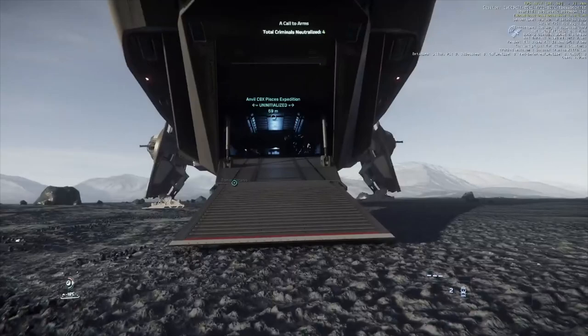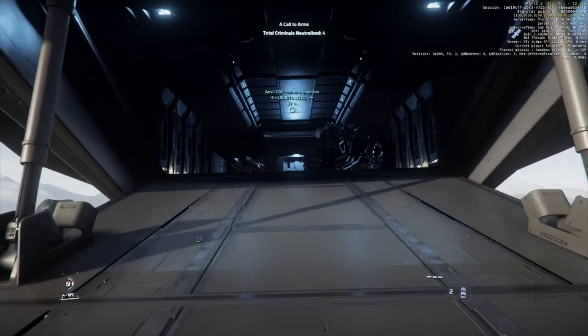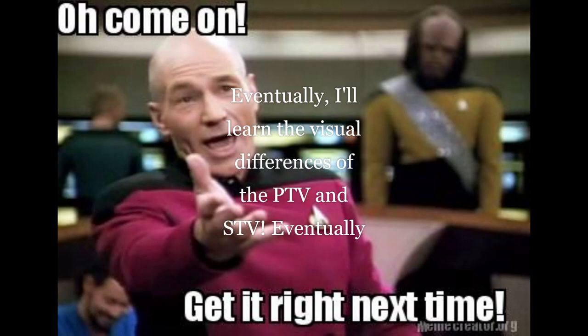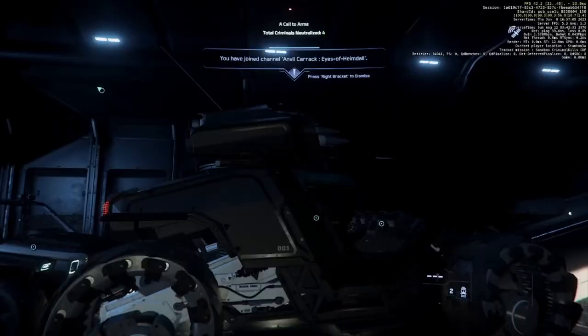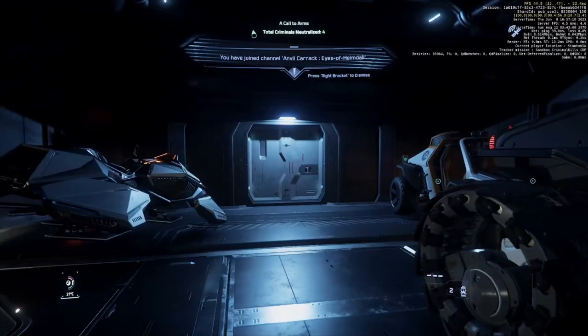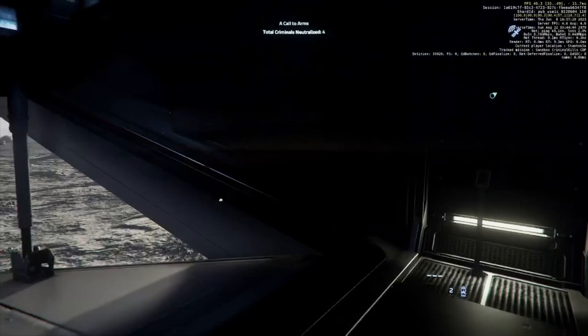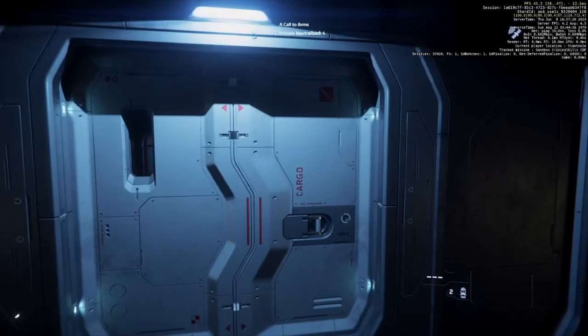Here is my Carrack — I went ahead and loaded her up with a few things. My Ursa is missing but I threw a PTV in here. You can fit two or three Cyclones if you're really pushing it. There's a hover quad as well, so it's got quite a bit of ground vehicle carrying capacity. It can take your stuff where you need it to go for bunkers and other missions.